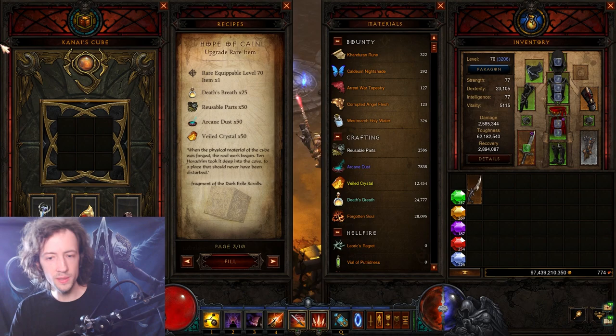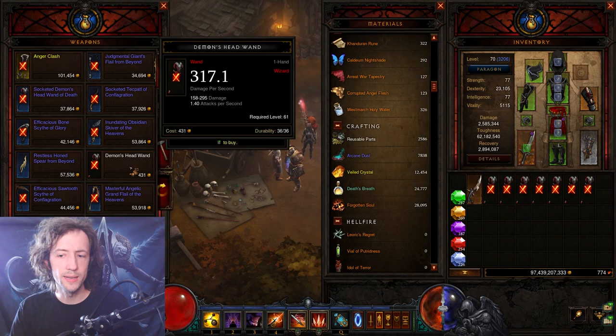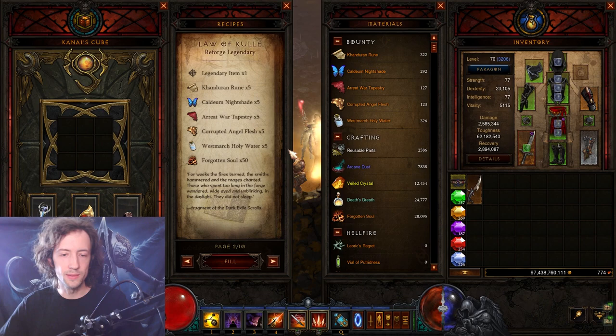If you have an imbalance in your materials — for example, very few reusable parts but lots of arcane crystals — you can convert them back and forth. You can buy white items from vendors and convert them in the cube, or similarly with blue or yellow items that you either gamble or buy from vendors. You can convert whatever you need very easily.